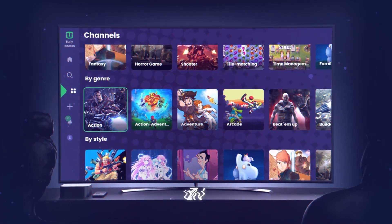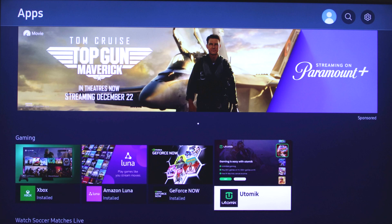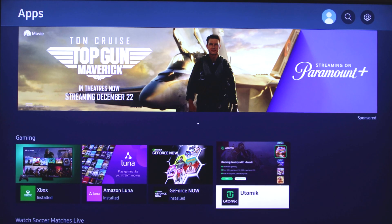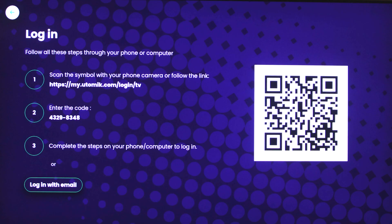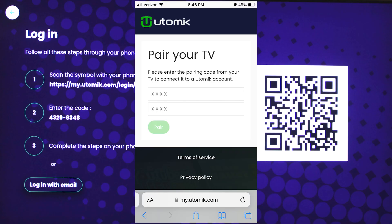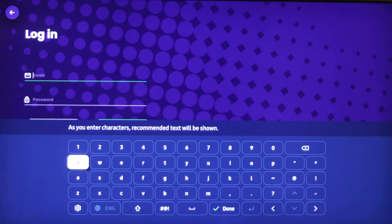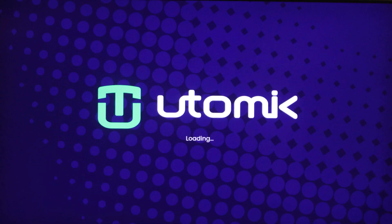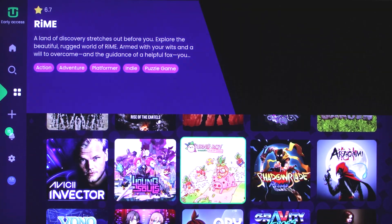Setting up Utomic on a TV is a little different. We'll run through the steps quickly on a 2021 Samsung TV. First, select and install the app on your TV. Log in or create an account from here. You'll have to sync your TV to your account and handle your account options on another device, as shown here on my phone. Once your account is created and set up for cloud, log in to Utomic on your TV.